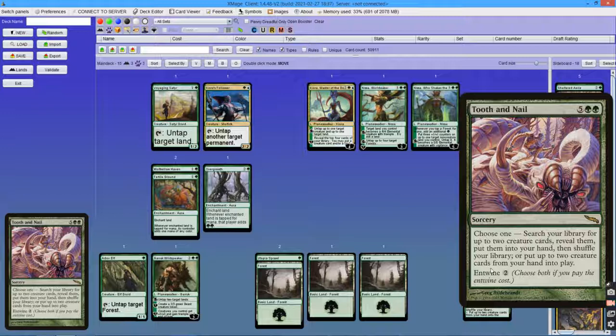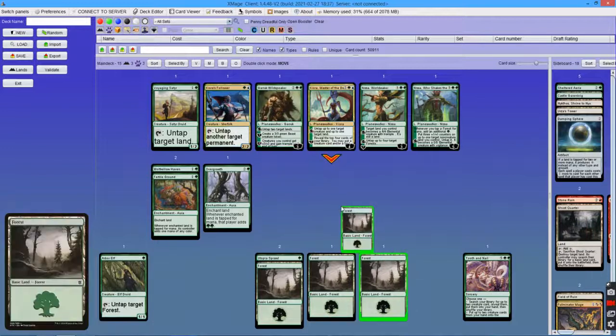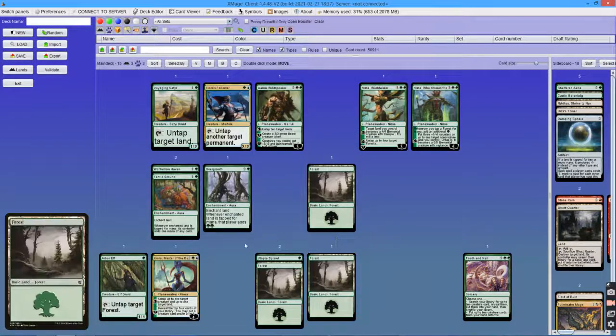9 mana allows you to cast Tooth and Nail with entwine. If you instead cast Kiora, Master of the Depths on turn 2, then on turn 3 you can untap Arbor Elf and the land enchanted with Utopia Sprawl. After they make 4 mana, make 4 mana again, and by tapping the last land you have 9 mana.